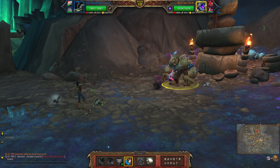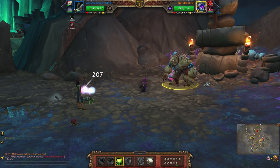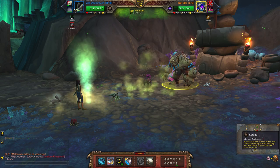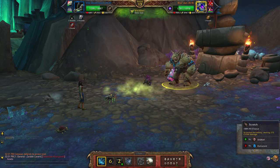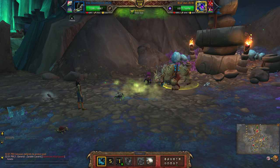Now you're going to switch to your second pet, fly toxic fumes, refuge, refuge, scratch, and keep going.